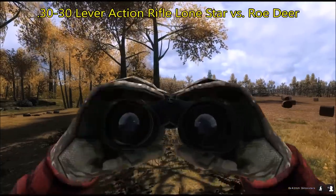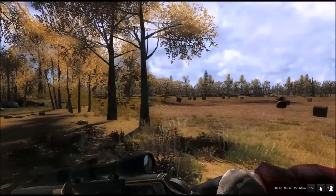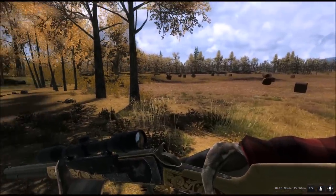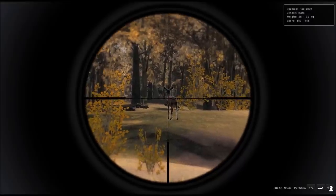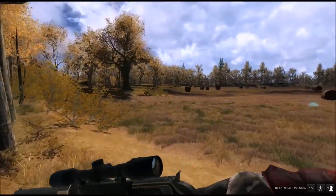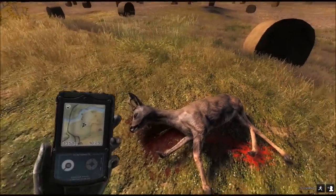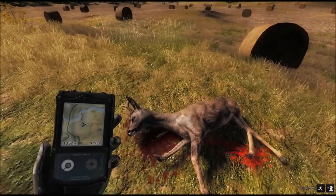We are in Hirschfelden and I've just spooked this roe deer buck. I'm using the .30-30 lever-action rifle Lone Star — probably one of the most beautiful weapons available, one of the prettiest ones. I'll just have a go. Down the buck goes. We got the intestines, roughly scoring 30.